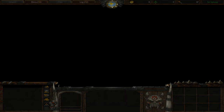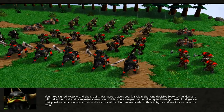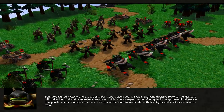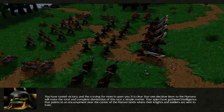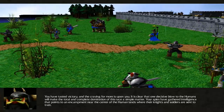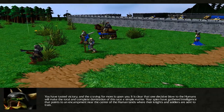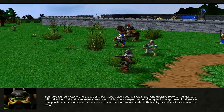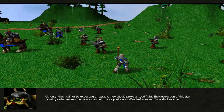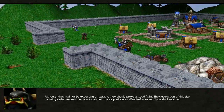Hard difficulty. You have tasted victory, and the craving for more is upon you. It is clear that one decisive blow to the humans will make the total and complete domination of this race a simple matter. Your spies have gathered intelligence that points to an encampment near the center of the human lands where their knights and soldiers are sent to trade. Although they will not be expecting an attack, they should prove a good fight.